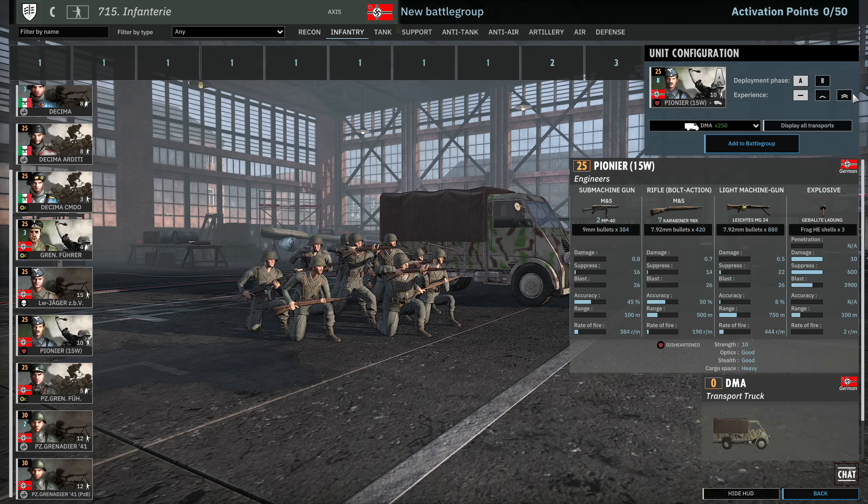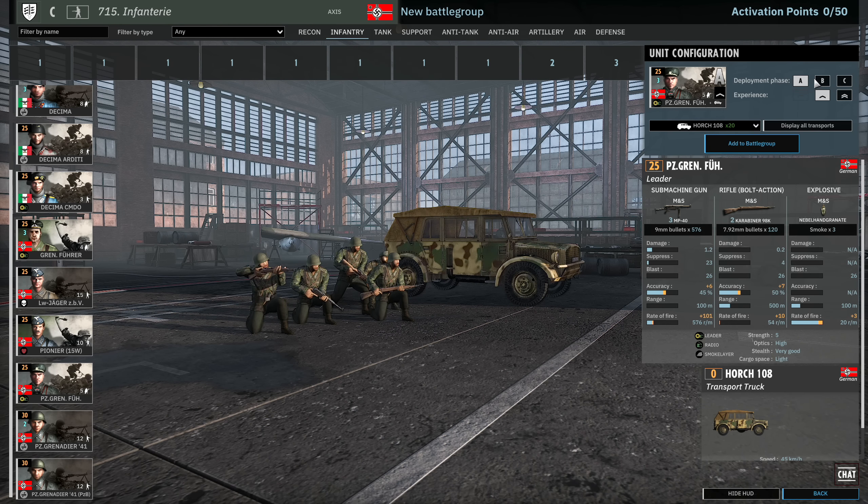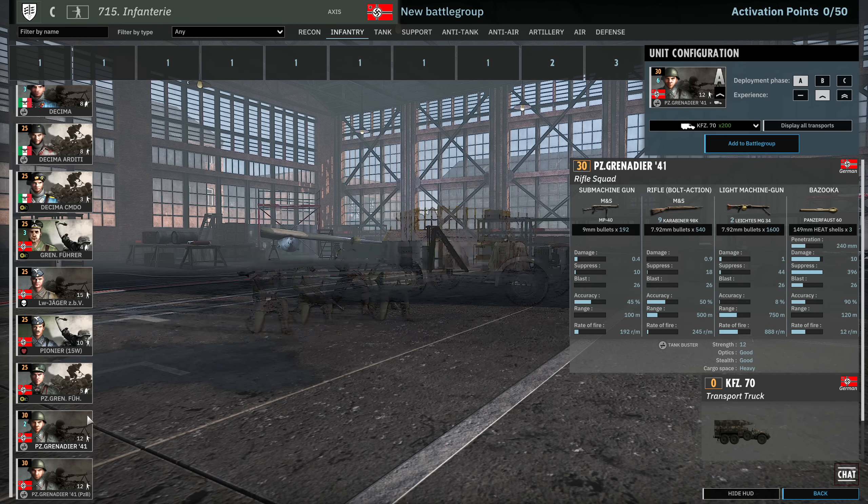What happens sometimes with high-vet infantry squads is that they don't take enough suppression for you to click fall back when you throw the grenade, and then you end up taking more damage than you need to. Moving on, we have the Panzergrenführer — 3 MP40s, 2 Kar98s, smoke. Nice setup. 3, 6 and 9 available. A 5-man squad with smoke for a leader is actually really nice because it keeps them alive. Lots of utility with that smoke.